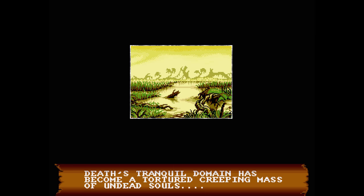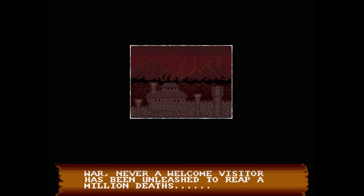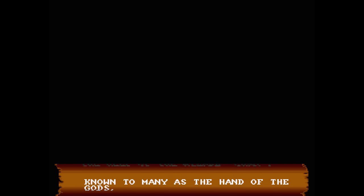Death's tranquil domain has become a tortured creeping mass of undead souls. Fate's careful hand of destiny has been frozen, halted for all eternity. War, never a welcome visitor, would be unleashed to reap a million deaths. With the Guardians destroyed, he placed within each plane a demon of his own creation. The planet's only hope of salvation lies with Perseus and the help of the wizard Chan, known to many as the hand of the god.